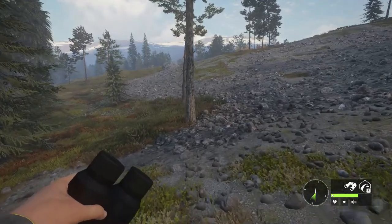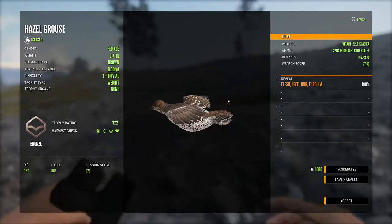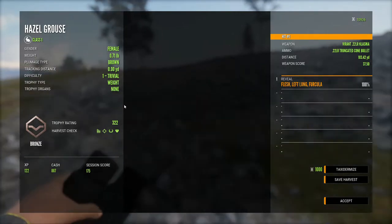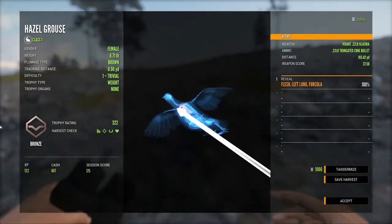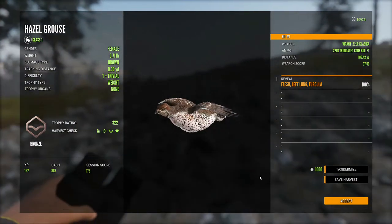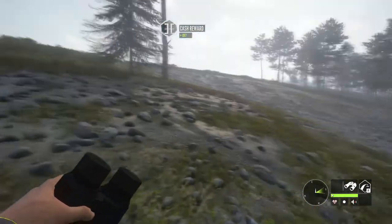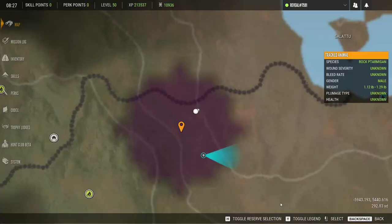We ended up going after a goose — warning call — but we never found it. But we did find this one. She scored 322 with the left lung. It scored bronze, it was level one brown. That was our first kill of the video, but we're almost to the lake, so I'm going to place another waypoint.